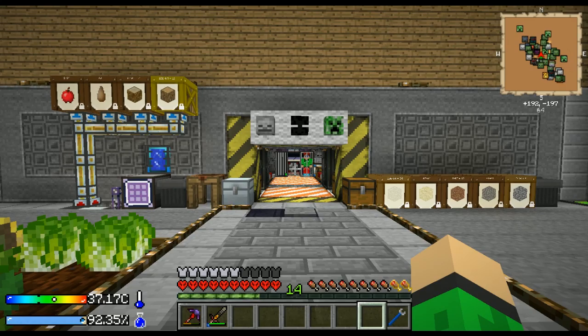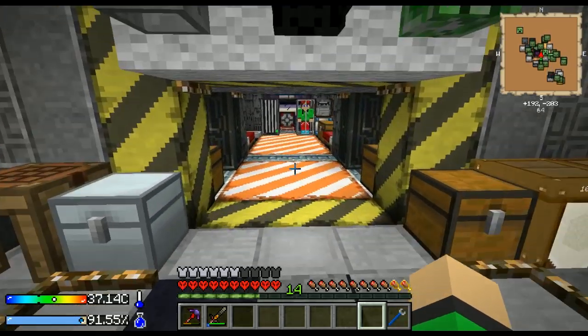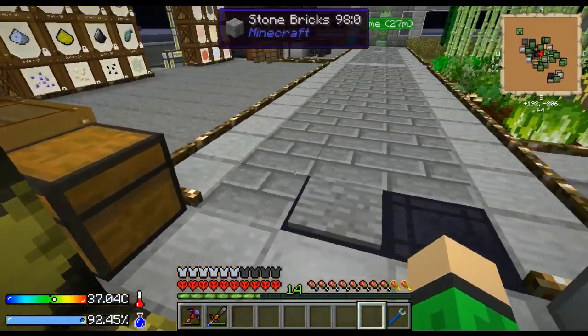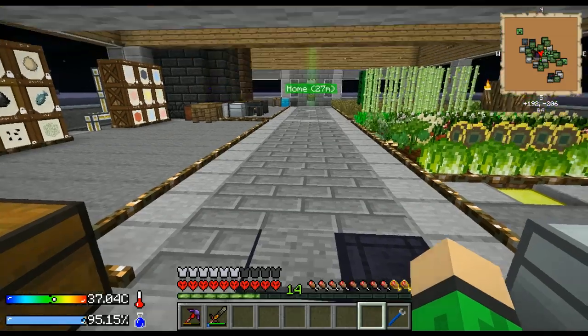Hello everyone! As you might have guessed, I'm playing Crash Landing Hardcore Map and today I wanna show you how you can automatically refill your empty camel pack like this. So let's get started.